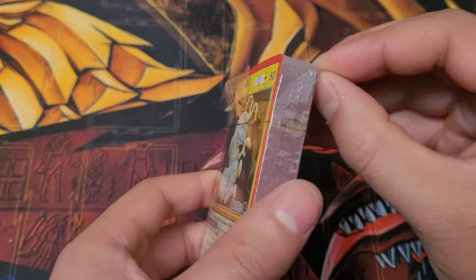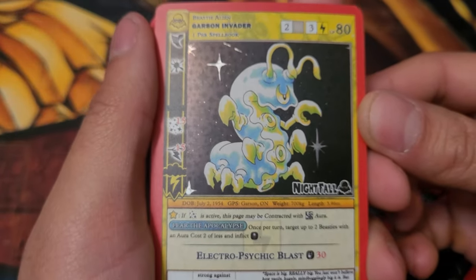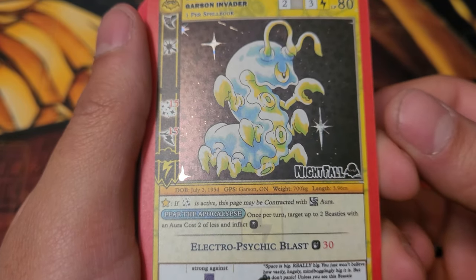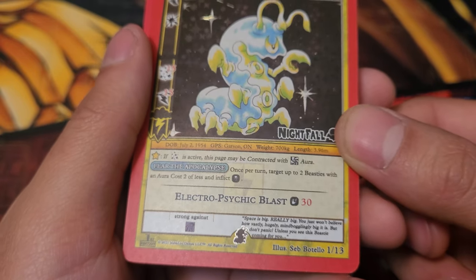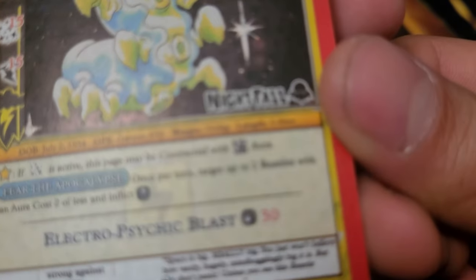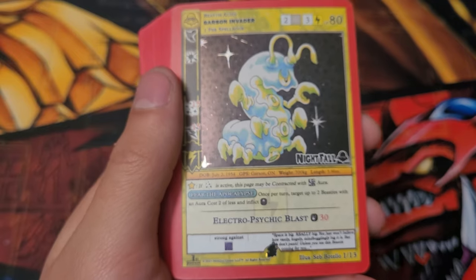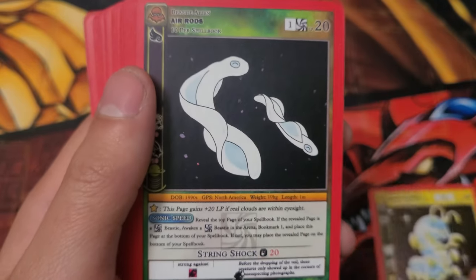Probably got him loose — spoke too soon. Alright, so we got the Carson Invader. Since he's like the one card that really matters in here, I'm gonna read them all. So if those stars are active, this card may be contracted with Cosmic Aura or just with Cosmic in general. His ability: once per turn, target up to two beasties with an aura cost two or less — inflict fear. I'm pretty sure that's fear; I can never tell because they change the icons for every set.